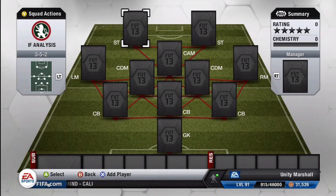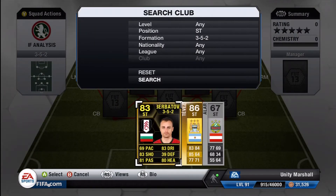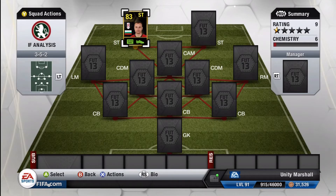What is up guys, Marshall here and welcome to yet another inform analysis. Today we have the Bulgarian, Dimitar Berbatov. This guy has so much flair in real life. The pity is that his work rates are quite low, so the team has to kind of play around him.